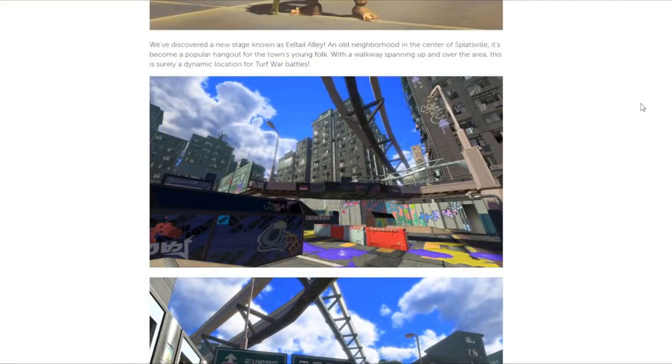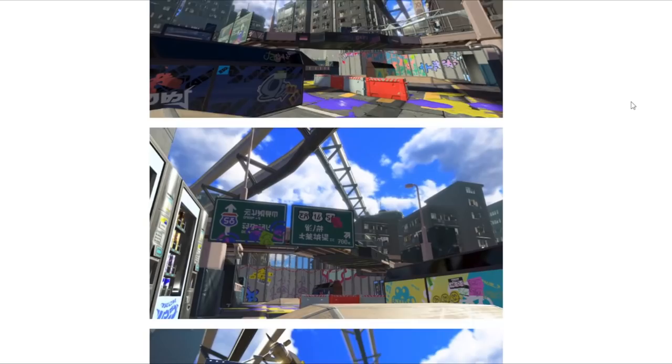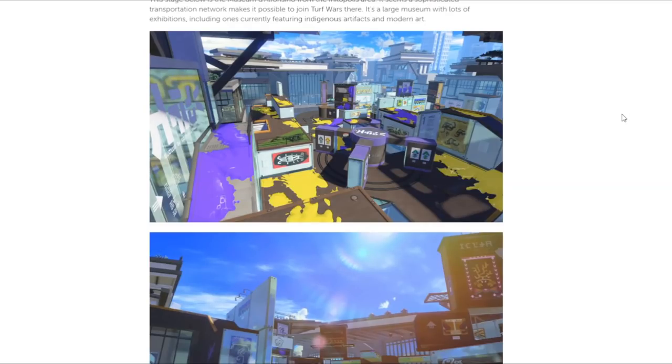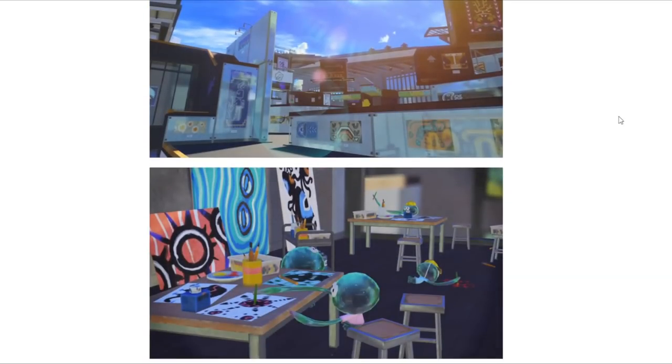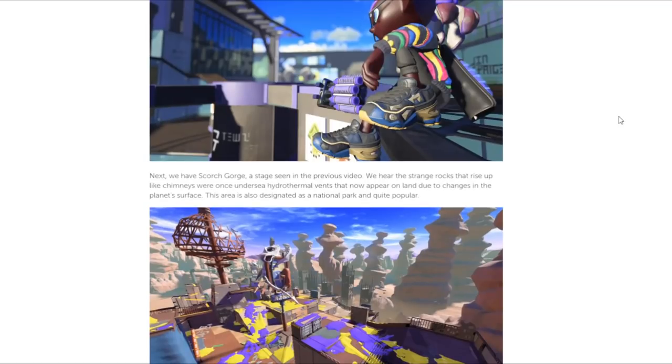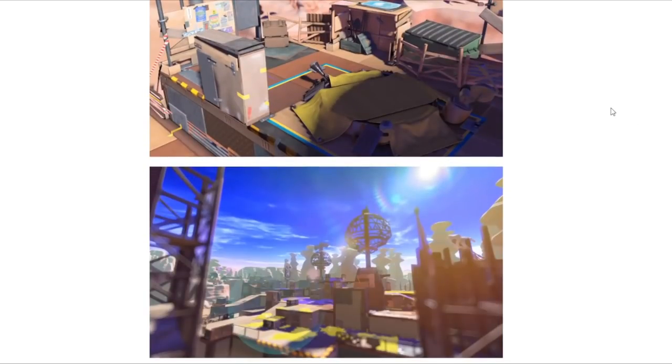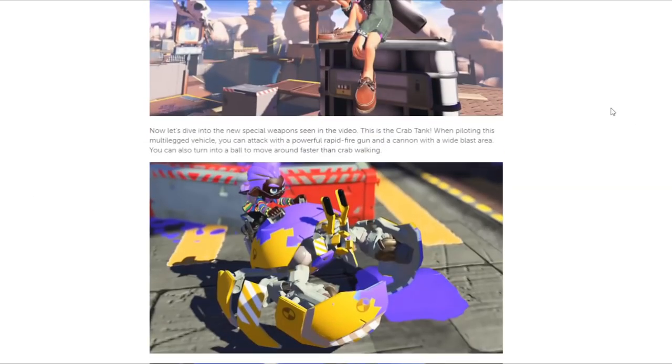There's even more details from screenshots posted on the Nintendo of America website. The stage we saw in the trailer is known as Eeltail Alley, and we actually got to see a few screenshots of it. It looks really nice. Museum d'Alfonsino is the second stage, and Nintendo actually answers how we can get to old stages, which is a sophisticated transport system. Pretty interesting, but this means that any old stage is on the table. Finally, we have Scorch Gorge, which can be seen in a previous video. That stage name is really hard to say, by the way. It looks pretty cool, and not much seems to have changed from the previous video we saw on it.